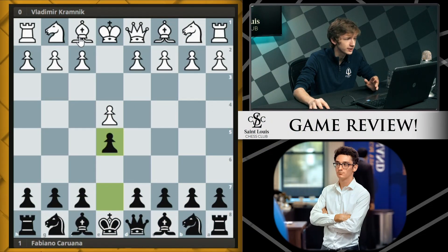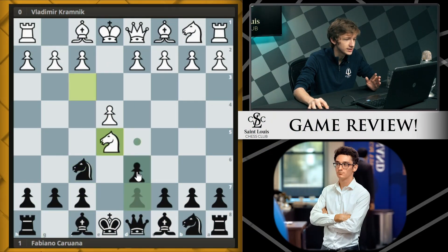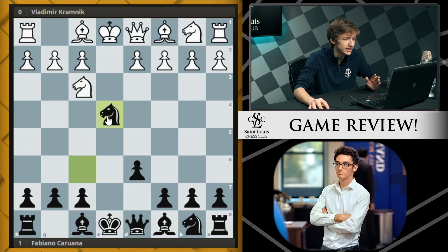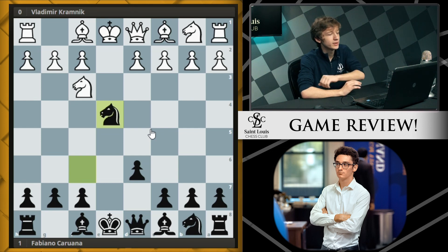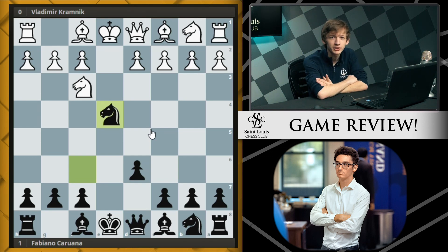In the game they played e4 e5 knight f3 knight f6 knight takes e5 d6 knight f3 knight takes e4, and we are squarely in the Petrov Defense, or the Russian Game as European players might know it. This is an opening that Fabiano has been playing for a couple years now with pretty great success - it was one of the main reasons he did so well in the 2018 Candidates.